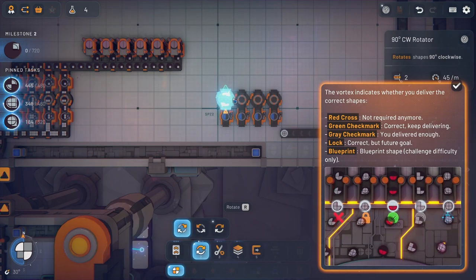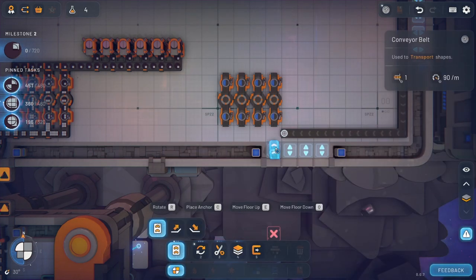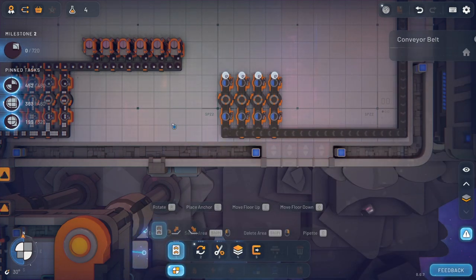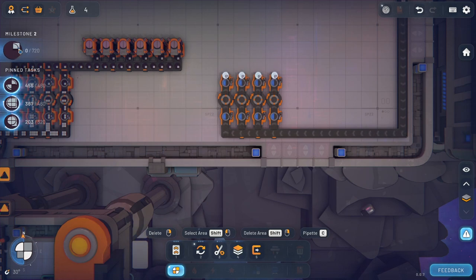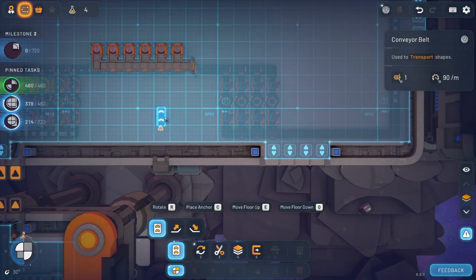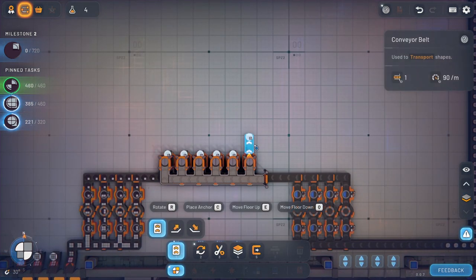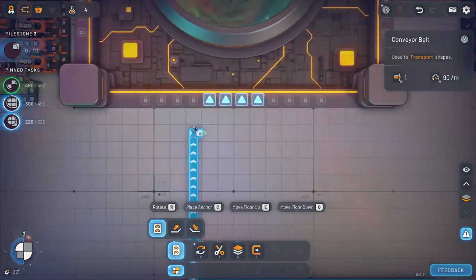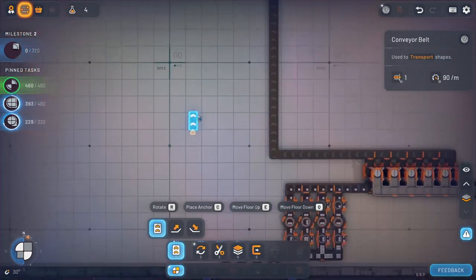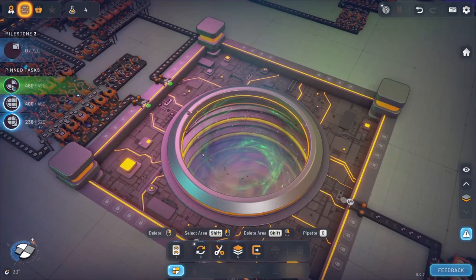And then we need to do the same thing we kind of did there. We need to cut them, we need to flip them, and then we need to cut them again. So those are all gonna be on the bottom, too. So the circle on top — we're doing this right. And then we have to go up and put those there. Go back down and grab some belts. Here seems good. So those are getting dropped off now. That's great.